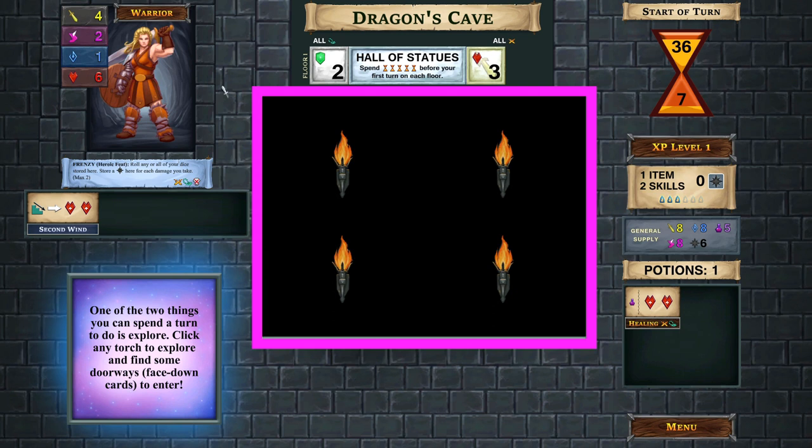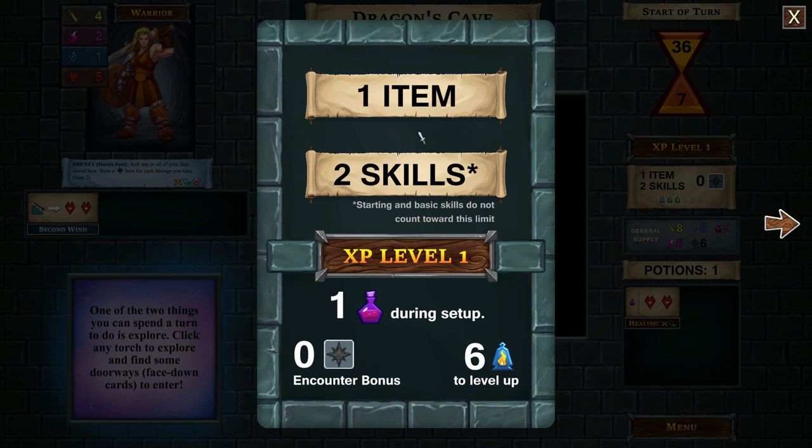The center part of this is the dungeon itself. When it shows a torch, that means it's available to explore - dealing out cards to fill the empty spaces. If there are cards already there, you can choose to have an encounter. At experience level one, we can have one item - a boost to our stats giving us extra dice of a certain color - and two skills. Starting basic skills do not count toward this limit, so we can have two additional skills on top of that.